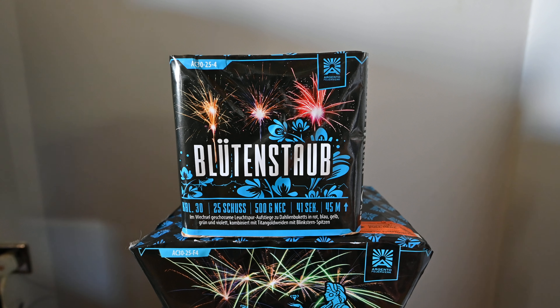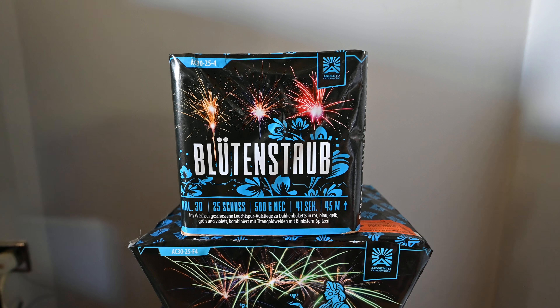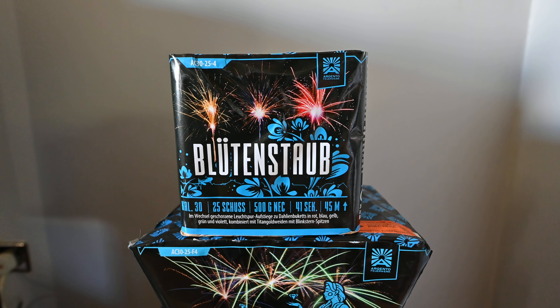First up we've got Bluton Stab by Argento Fireworks. As mentioned, Argento is a sister company of Funke Fireworks, so these fireworks will be made in the same factory as Funke's items — should be really good quality. It's got a ball size of 30 millimeters, 25 shots straight firing, 500 grams of NEC, and a duration of 41 seconds. I can't read the effects as they're in German, but it looks like reds, blues, greens, and violets, so a really nice combination of colors.